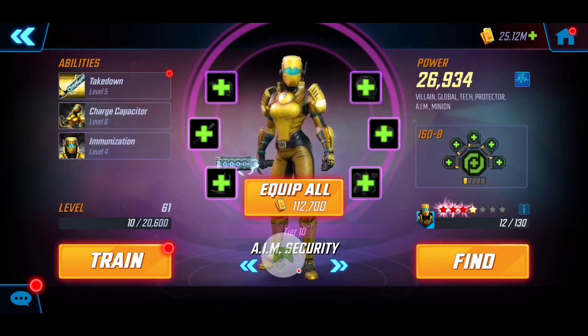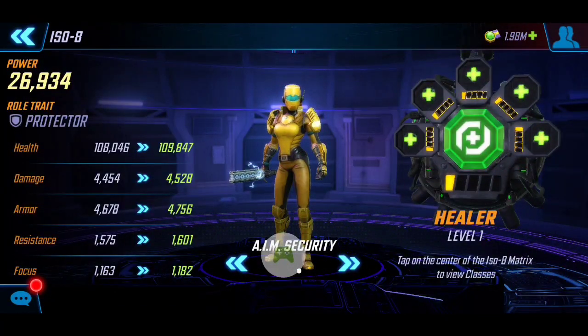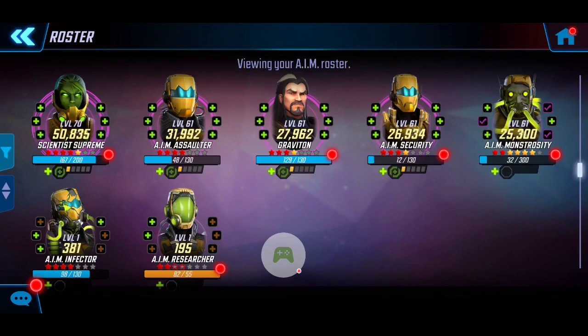Last but not least, we need someone that can soak up damage for our team while we're providing healing sustain — that's going to be AIM Security at almost 27k with three red stars. The sustain is really big, so that's why I also have the Level 1 ISO-8 Healer on her. She's at Tier 10, consistent with all the other characters. I did try this with my usual fifth character, Monstrosity, however...